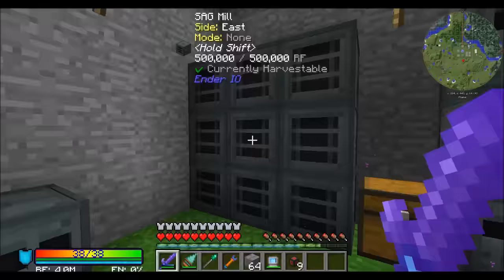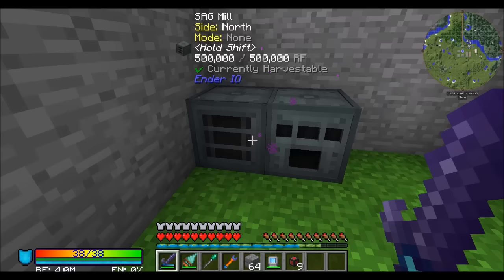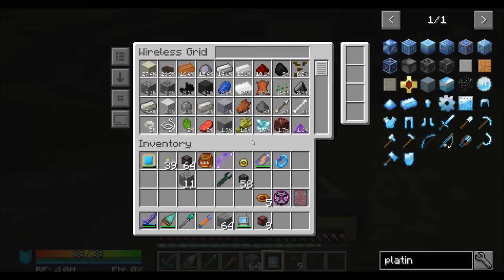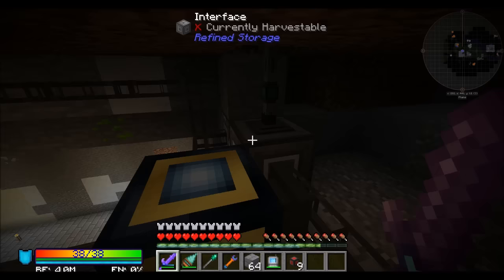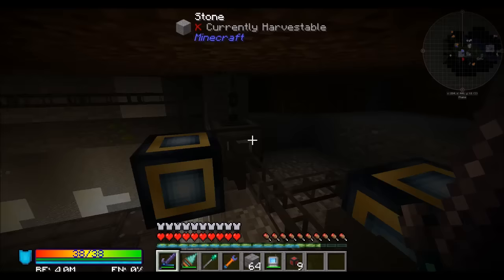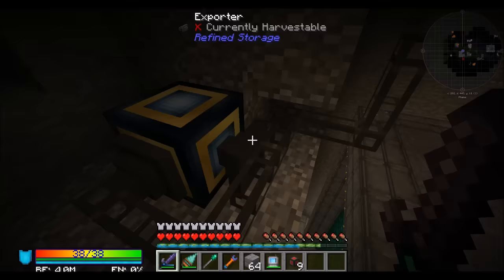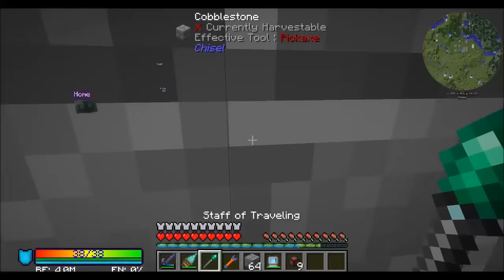Let's look over here — these guys are all your pulverize-all-the-things machines. Maybe what I do is set this up to export nickel. Let's go to the deep dark and see if we can find any nickel ore just laying around. I found what looks like nickel ore — we got two of those. If I teleport home, we'll pop into the basement and add nickel ore to this export list.